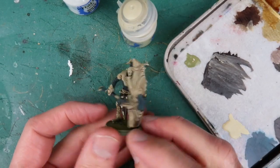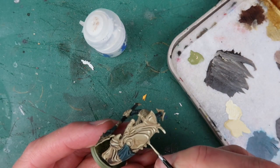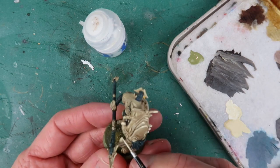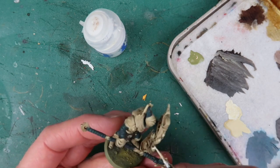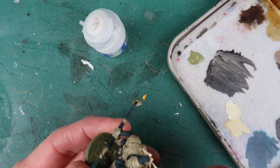After you've done those highlights, you might want to go even a little bit lighter — add a bit more white and do an even lighter highlight just on the very raised tips of things that would catch the light. It's not an essential step but can give it just a little bit more of a sense of depth.